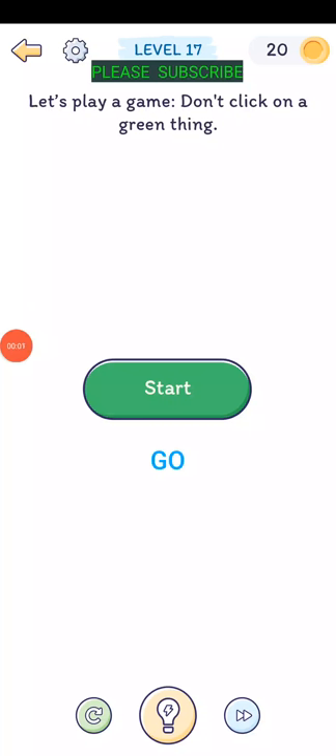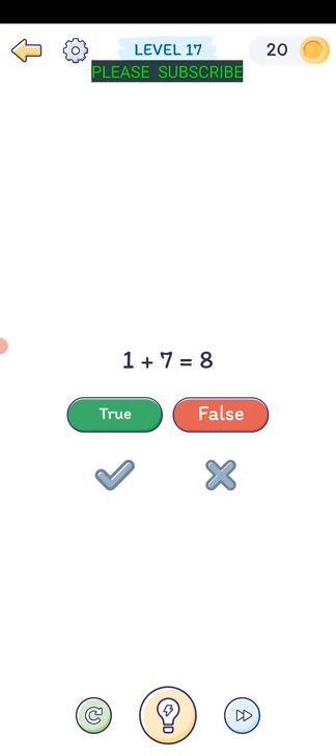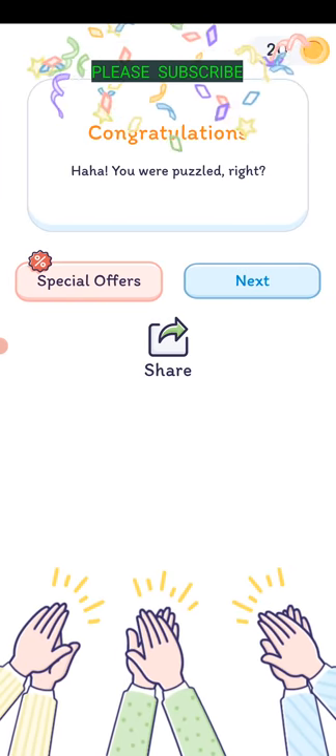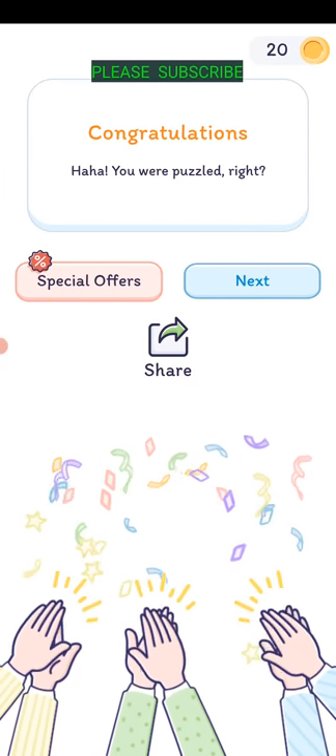Level seventeen: let's play a game - don't click on a green thing. One plus seven equals eight. Don't click on a green thing, so we're going to use the checkmark. Click from left to right. There we go - you're puzzled, right? It's really tricky.